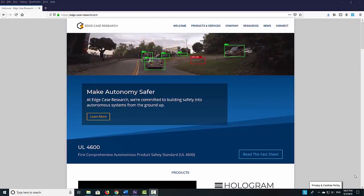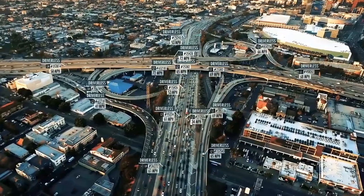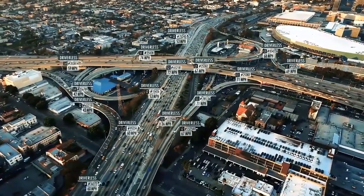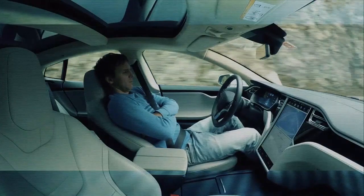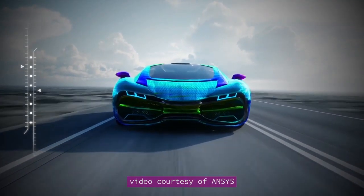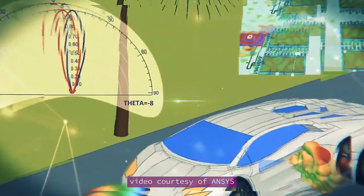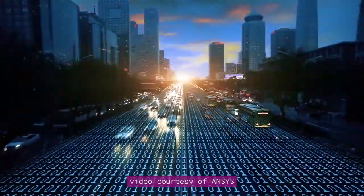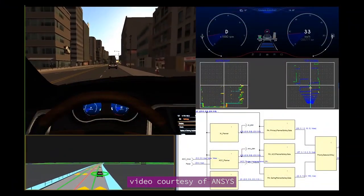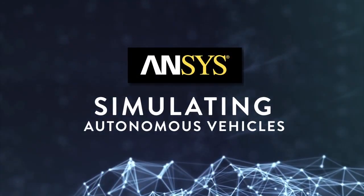Simulation software maker Ansys is partnering with Edge Case Research to develop tools to design and simulate advanced hazard detection in autonomous vehicles. This is expected to deal with edge case scenarios — situations that are not routine driving situations, but still within the probability that an autonomous car must learn to deal with. Ansys brings its autonomous vehicle development software solutions, and Edge brings hologram software to identify risks that are difficult to find with other types of testing and analysis. The combination the partner companies hope will result in autonomous vehicle algorithms that can better detect edge case scenarios.